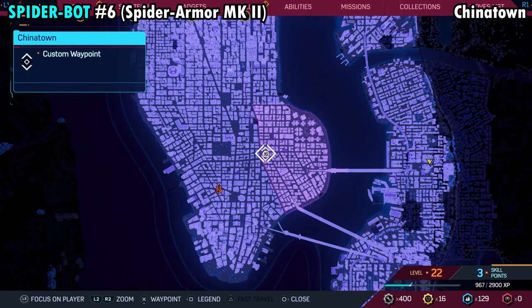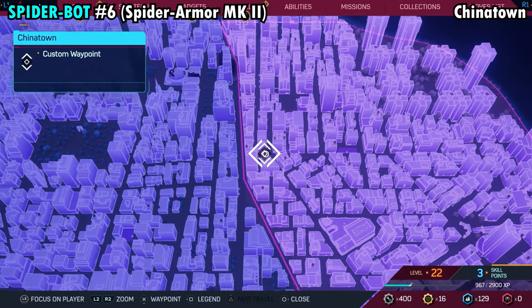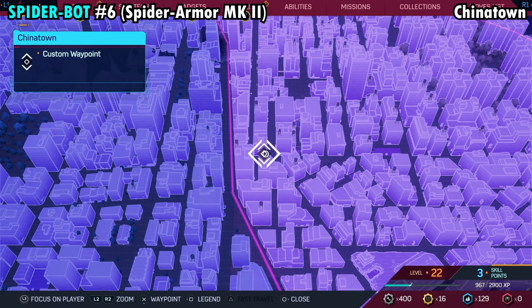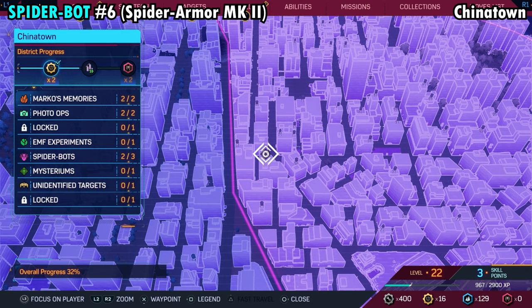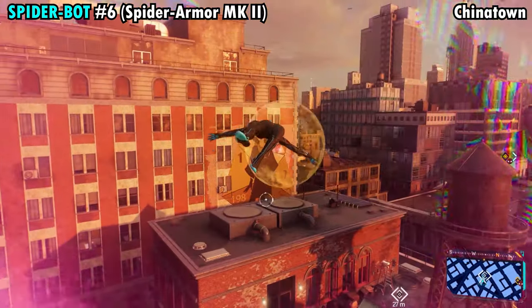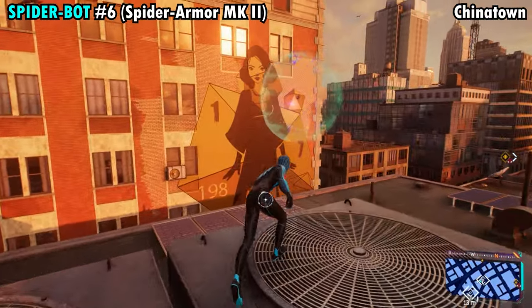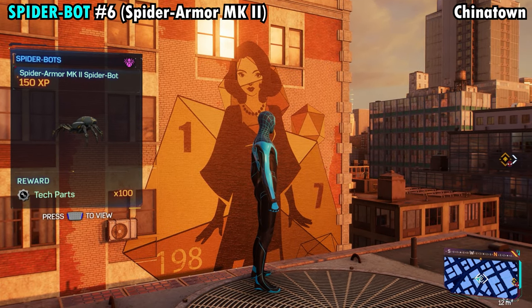Number six is going to be found on the western side of Chinatown on a triangular looking building with a couple of water towers surrounding it. Make your way to this triangular building, and once you're over here you'll notice there's a giant mural of a woman on the wall. The Spider-Bot is going to be climbing on that mural. Come over to it, pick it up, and you'll get Spider-Bot number six.